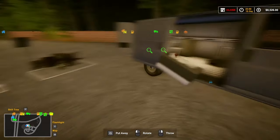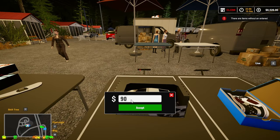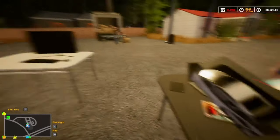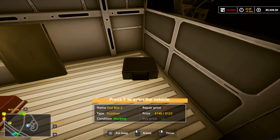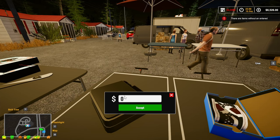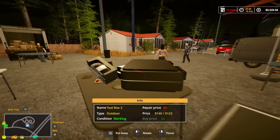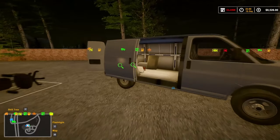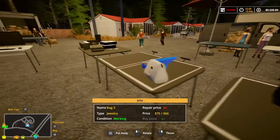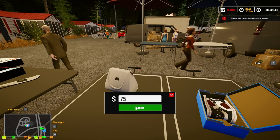RC car - $90. $140 toolbox. Yeah, this will be good - I can get all this stuff priced and then all I have to do is move it over as I sell it. We got a bag - $75.